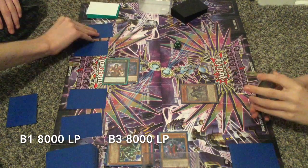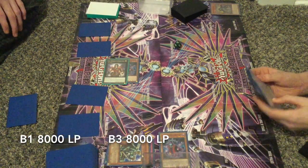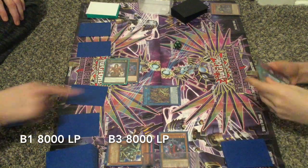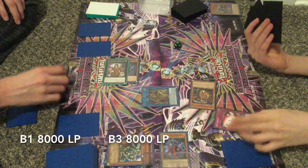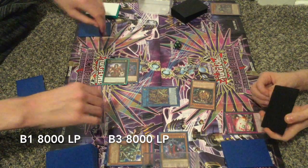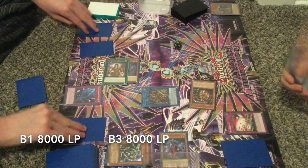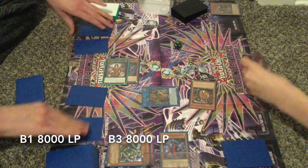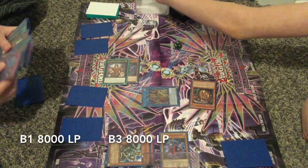B3 goes for a simple but good inconsistent combo. Normal summons Maximus, which is really good. Gonna link it off into Magius. He's gonna special summon Nefarious Archfiend. Then B1 activates Fog Blade on Magius, but B3 activates Red Reboot - pays half his life points, negates it, and allows him to set the trap that was just activated. Then he gets to set another, but no more traps after that.